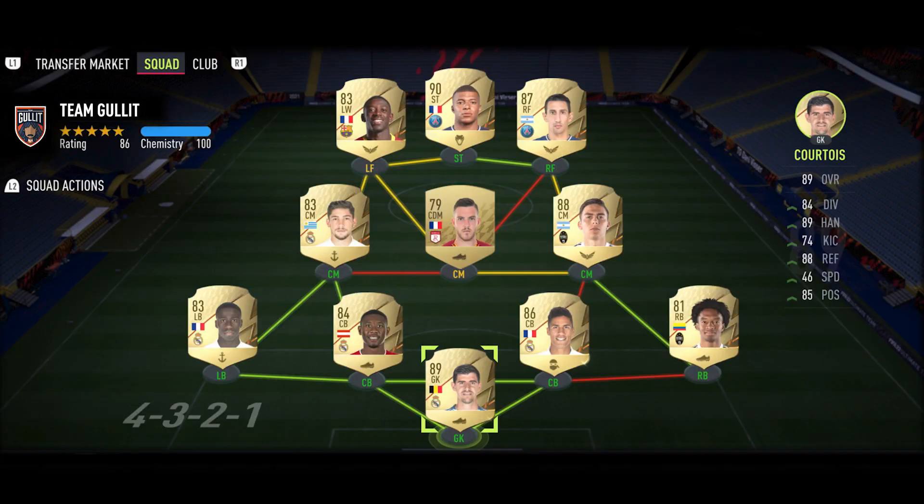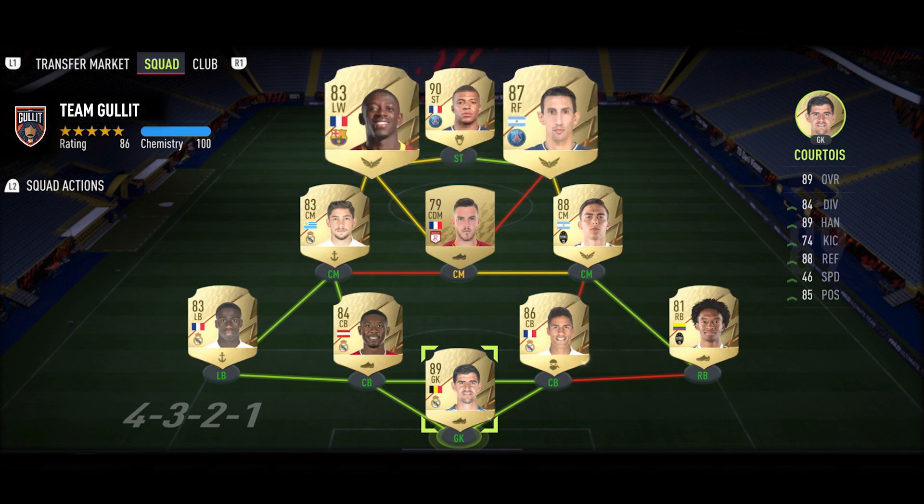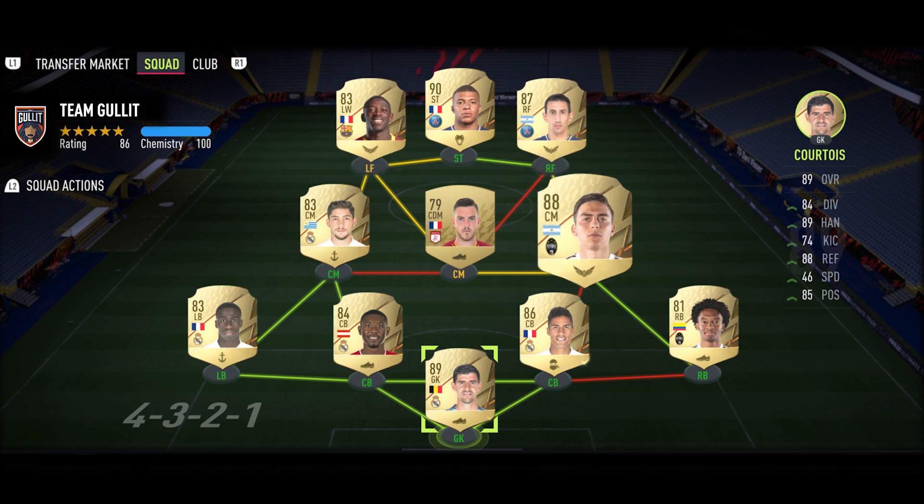Let's take a look at their competitors' team, which of course is Team Hulit. They have got the main man Mbappe up top. We have a PSG connection in this team as well. There are different players with Di Maria, Dembele from Barcelona, and you've got Dybala back there as well.